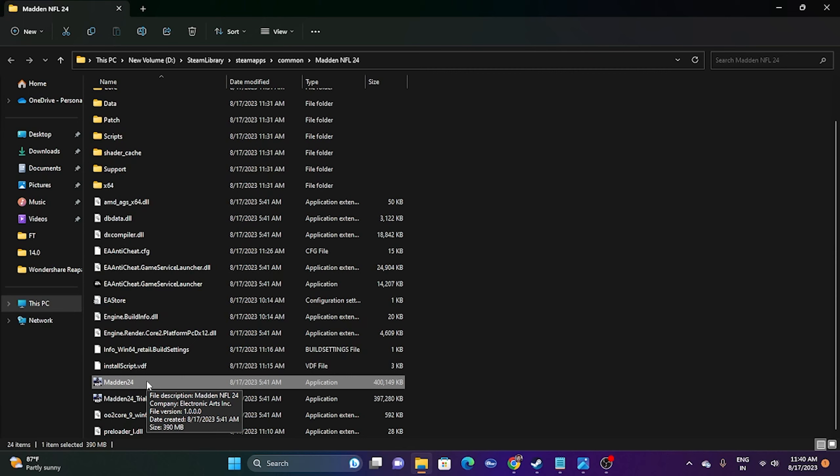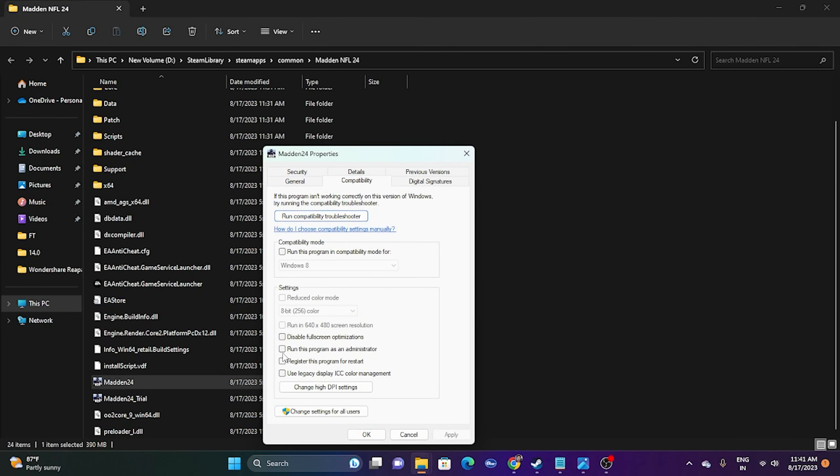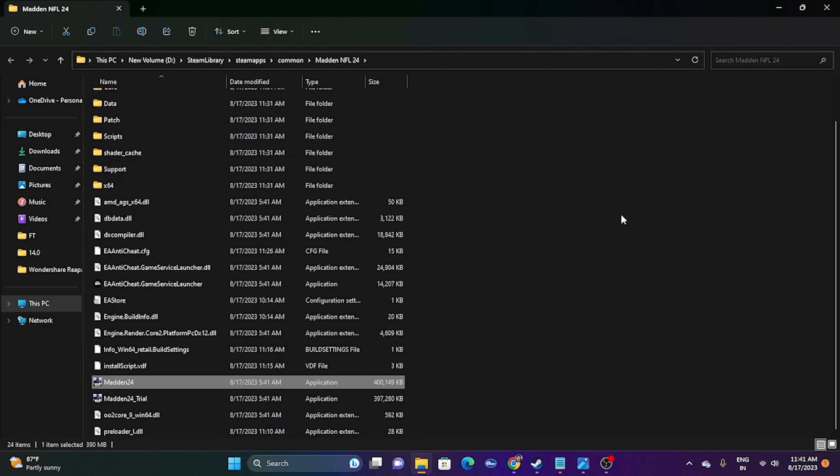The next step is to run the game as an administrator. Since we're already in the installation folder, right-click the application, go to Show More Options, then Properties, then the Compatibility tab. Check 'Run this program as an administrator,' then click Apply and OK. This worked not only for Madden but for games like Remnant 2, Ratchet & Clank Rift Apart, and Back 4 Blood as well.